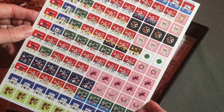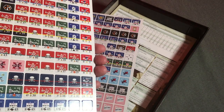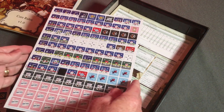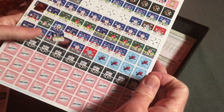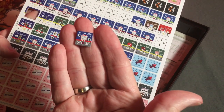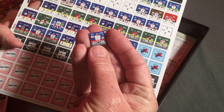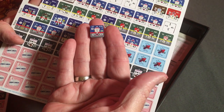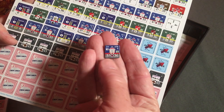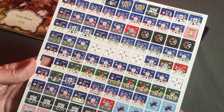Here we have counters for the units — these look like they're maybe three-fifths of an inch. There appears to be a leader counter as well. The counters are certainly well cut. As I recall they're using a step system, so when a unit takes a loss you flip it over, and if it doesn't have any more steps it's eliminated. All the information is on the front of the counter — you only flip it over when it takes a loss, and the values decrease accordingly so you don't have to do any calculations.